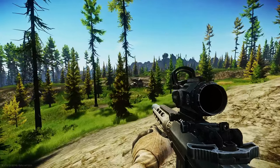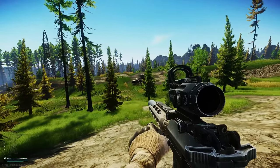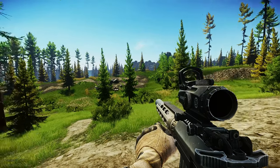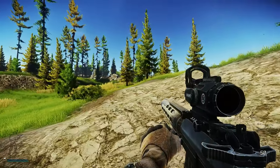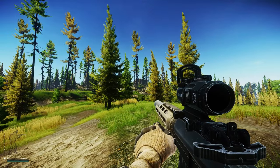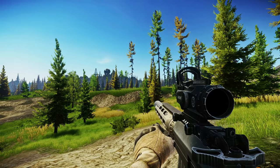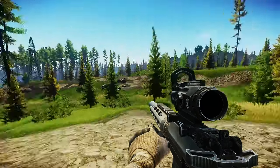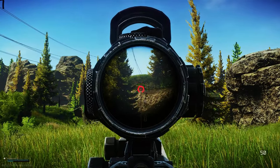Here we are at spot number two — the truck spot, because there's a truck there obviously. Usually I've seen two scavs run up in here. They're kind of easy to kill but bear in mind you're wide open too. You can hide behind the major rocks in the bushes. The resort is right there — I usually come here when I'm leaving resort or heading to spot three, sniper rock.